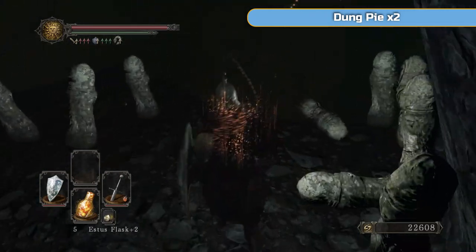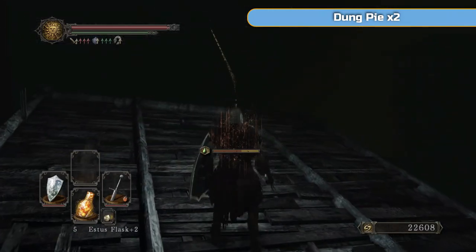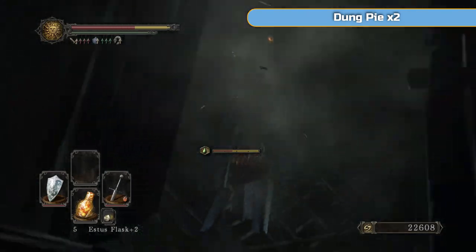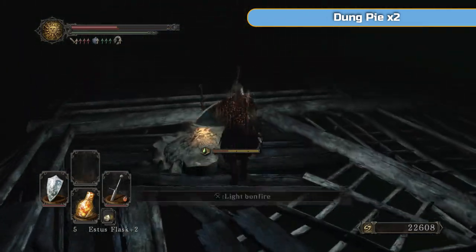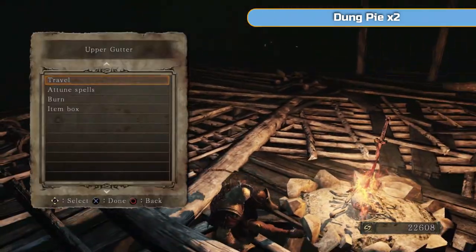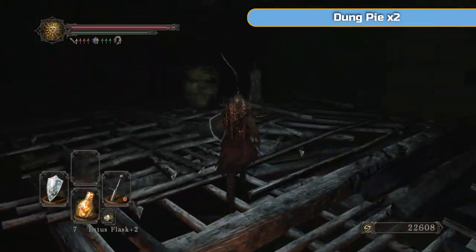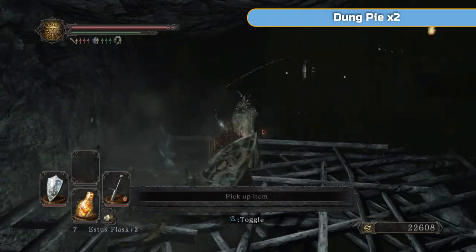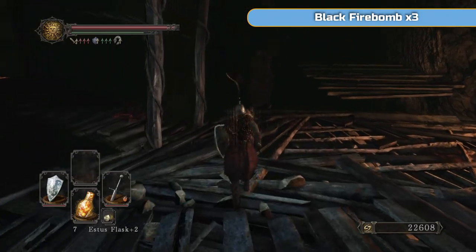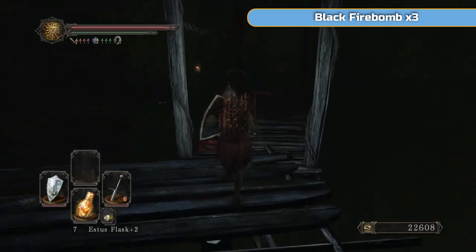So here we are - it's very dark. I'm going to drop down here and then drop down this gap and you should fall all the way through to the bonfire. This is the official start of the area. You can light a torch and light sconces as you go, but I'm not going to - it means you'd have to drop your shield. Dung pie, that's completely useless. Go across this first bridge - stay to the right hand side so you don't fall through the roof there.